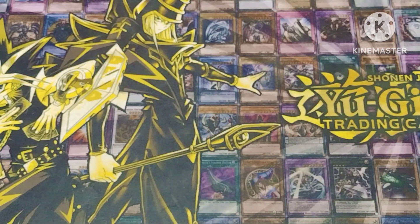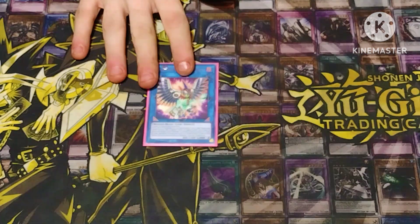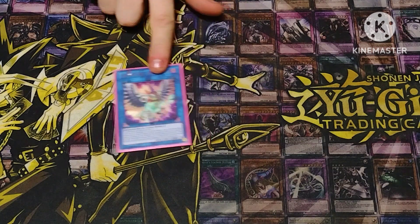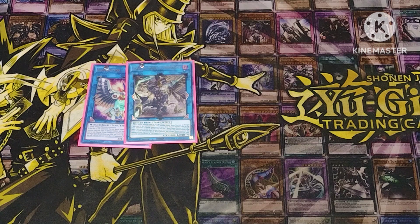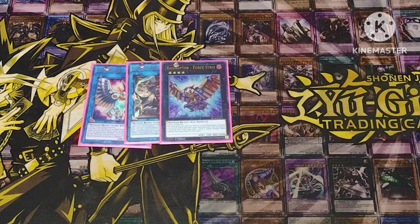For the extra deck: we're playing Raid Raptor Wise Strix, which can special summon a level four or lower Blackwing monster with effects negated. If a Raid Raptor monster this card points to activates its effect, you get to search a Rank-Up Spell or Quick-Play, set it to your field, and if it's a Quick-Play you get to activate it the turn you set it. We also play Shar Egg for board control — whenever we summon a Winged Beast, Beast-Warrior, or Beast, we get to target any one card on the field and banish it.